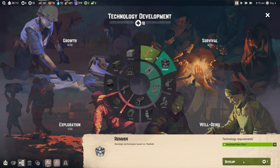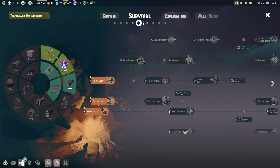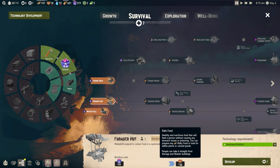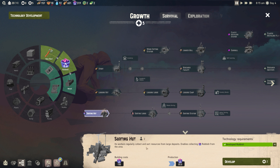We'll open up rubbish research - three tech points. It's a foundational research that unlocks other things later. We now have a fishing dock, forager hut, and water still available. With seven research, we can potentially get all three. The forager hut is probably better first because it creates regular safe food, whereas the dock creates risky food. The sorting hut is also super important - workers regularly collect and sort resources from larger deposits, enabling rubbish collection.